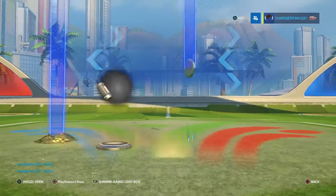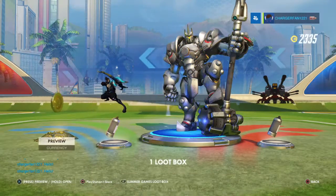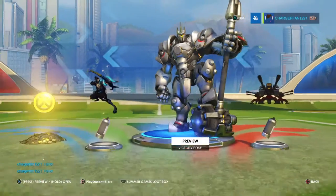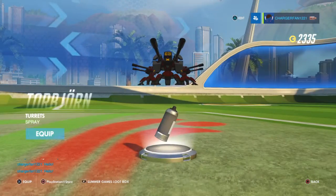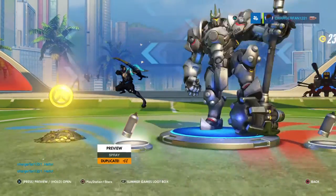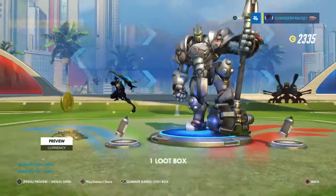Alright, seventh box, what do we got? I already have a victory pose for Reinhardt — it's a flexing one, I fairly like that one. Turrets, turrets everywhere. Hanzo spray, and another coin drop.